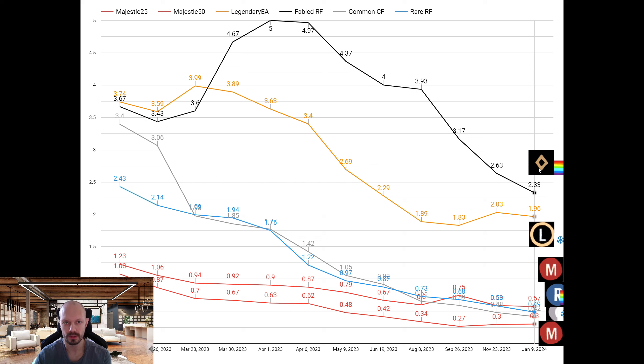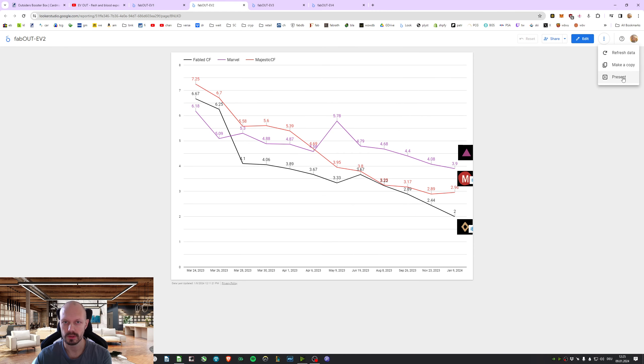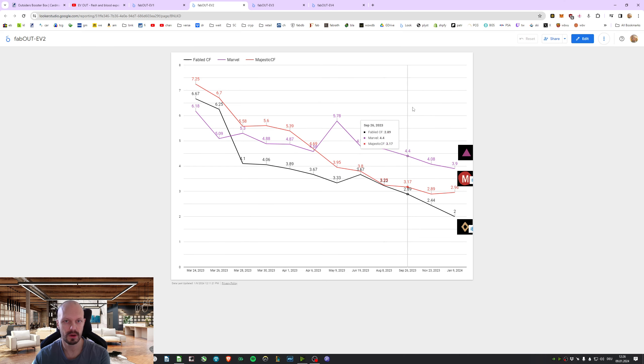The fabled rainbow foil dropped to an all-time low — it's now €2.33 per box. Moving on to the next tier, the more expensive cards: the cold foil fabled also went down in price. But the majestic cold foils went up just a bit — not high, at €2.96 — and we have the Marvels at €3.90, also an all-time low.